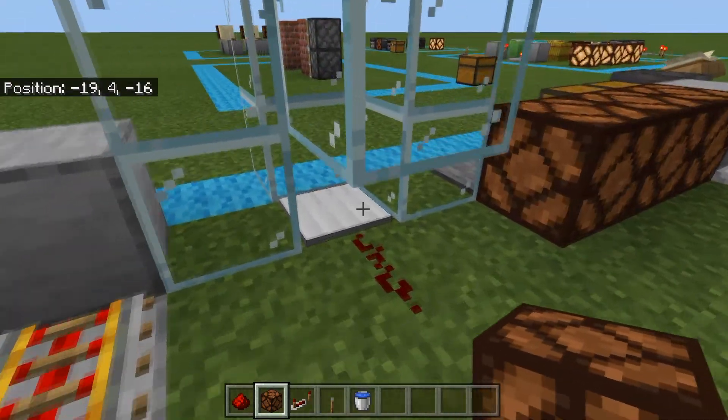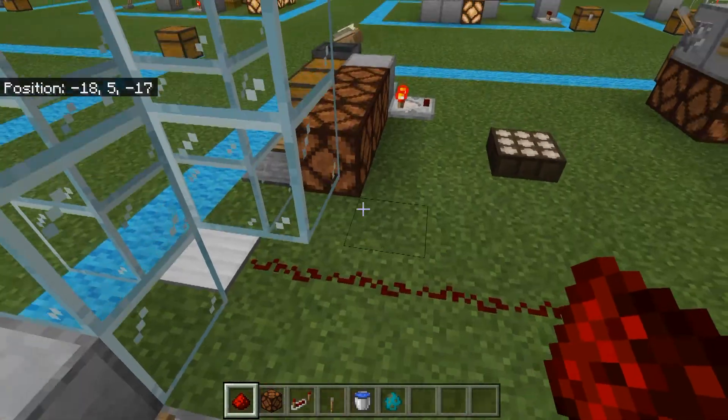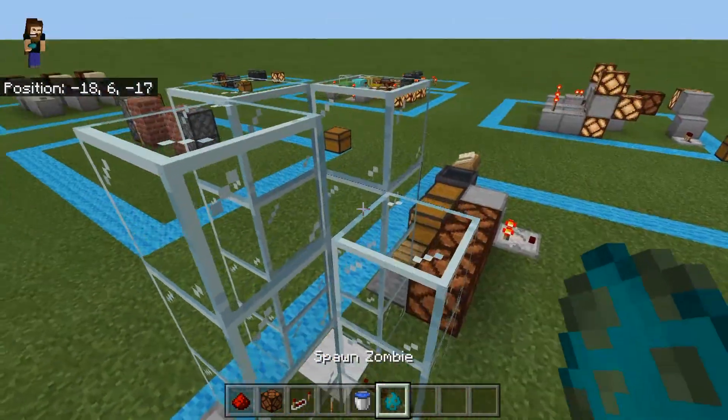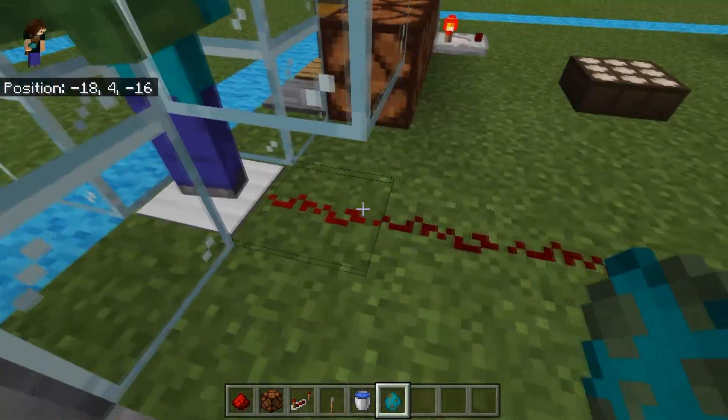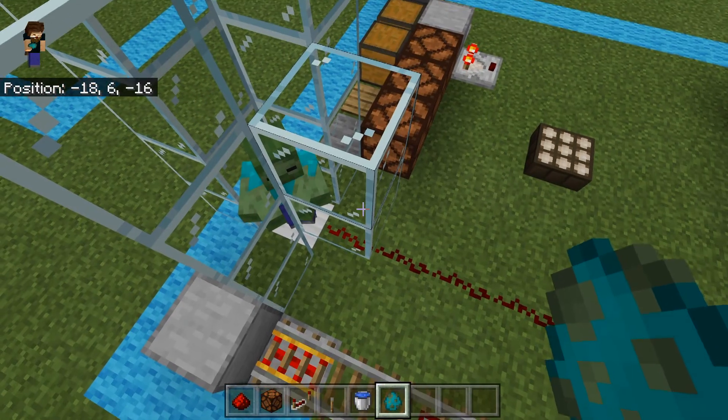Gold and iron pressure plates are very different things. With this iron pressure plate, as I drop a zombie onto it, you can see we have one signal strength. If I drop another zombie in, you can see it doesn't change.